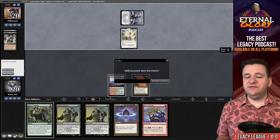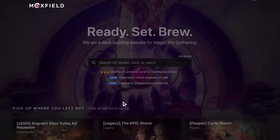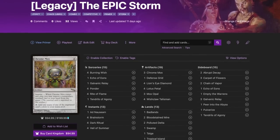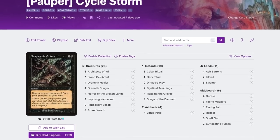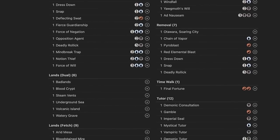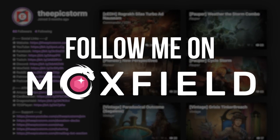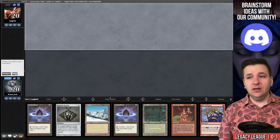Moxfield.com is the easiest way to build a Magic deck online. They support over 30 formats including Legacy and many other eternal formats, with options to view decks by text, individual cards, mana value, and card price. Features include light and dark mode, card tags for sorting by function, collection tracking, Scryfall search, and deckbuilder feedback. Follow me on Moxfield to stay updated on all my decks.